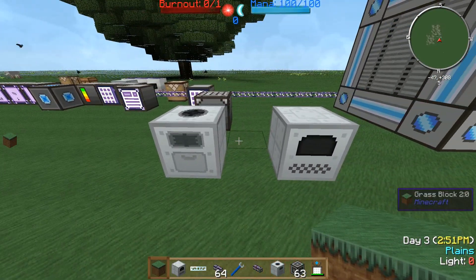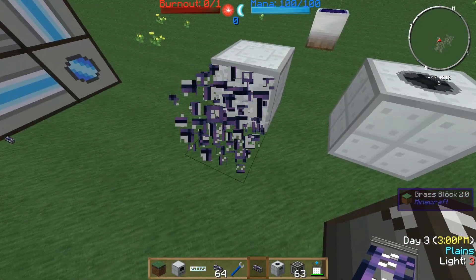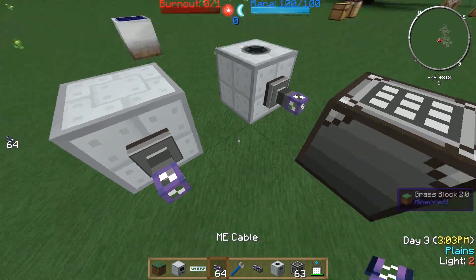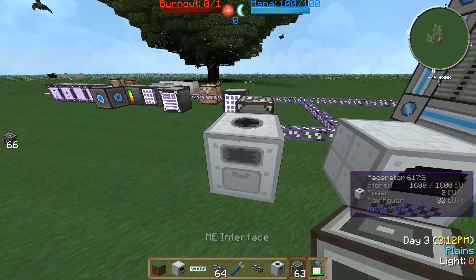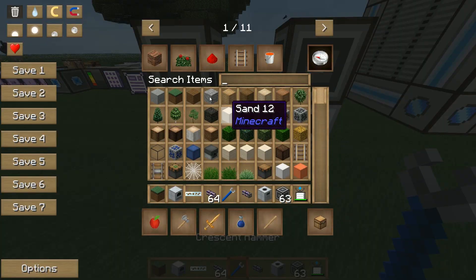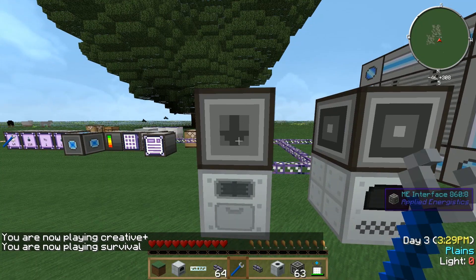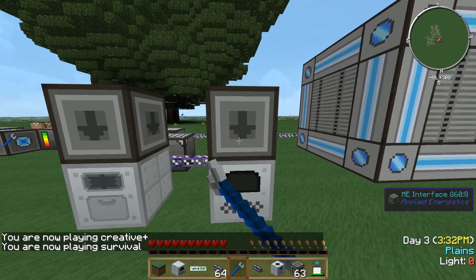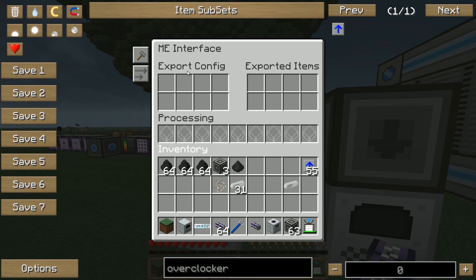You can tell the system to use these machines for certain kinds of recipes. As usual, you need some import buses to connect them to your system, so everything that's produced will end up in your system. The most important thing is the ME interface, which has to be placed on top of every machine you'll be using. Use your wrench and right-click it until the arrow points downward to the machine.